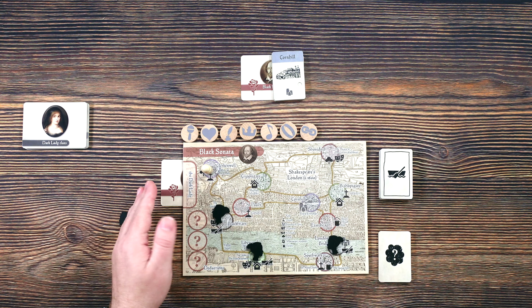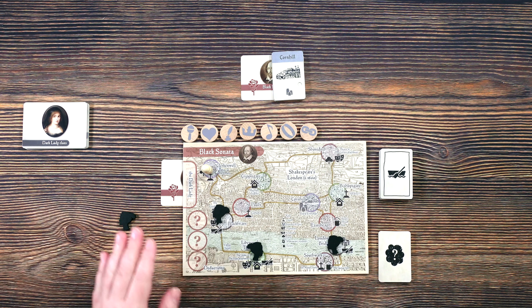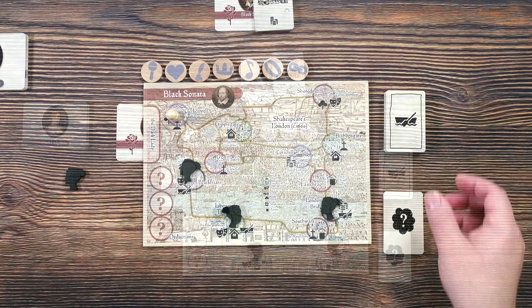We look at the back of the starting card — that boat symbol — so she's starting somewhere around Riverside, which includes one location here, one here, and London Bridge. That's it for setup. What we do is very simple: we flip the next card to see where she's gone, and we're trying to find three symbols using the other cards to deduce who the dark lady is that Shakespeare writes about.